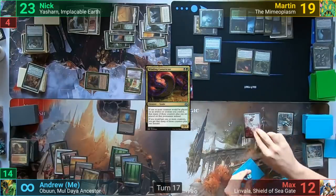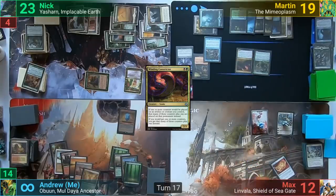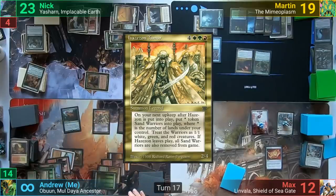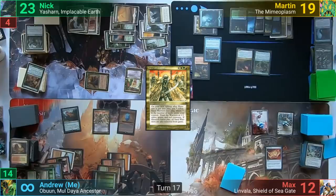Max uses Elspeth to make some soldiers but, with no lands to play, has to pass. I recast my Regal Behemoth and with my doubled mana cast Hazazon to Mar, but with no mana left I have to pass to Nick, at least drawing from Monarch at end of turn.